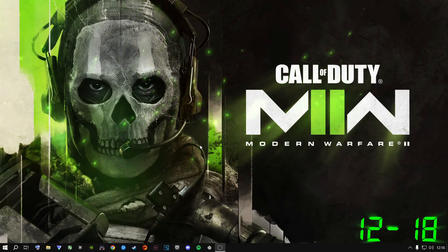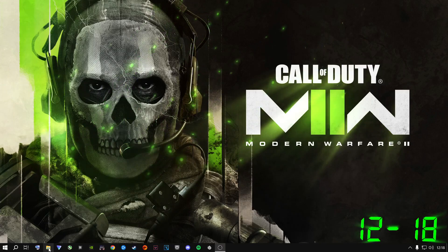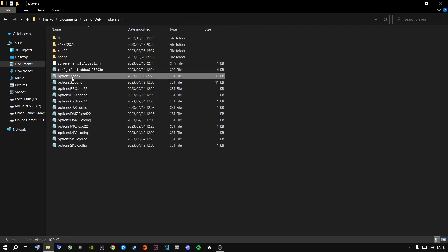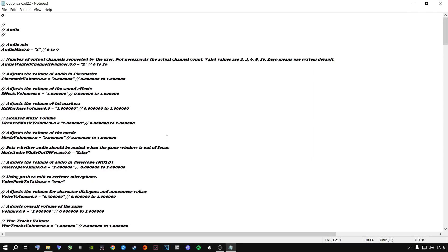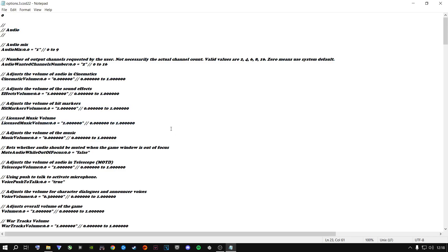The first step I highly recommend is to open up the config file for Call of Duty Modern Warfare 2. Go to File Explorer, then Documents, then Call of Duty, then Players, and you'll see a file called options.3.cod22. Open this up in any notepad or editing software you can type with inside the config file.